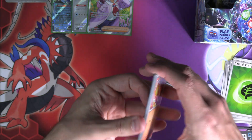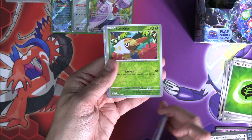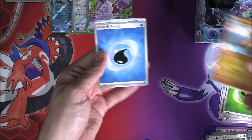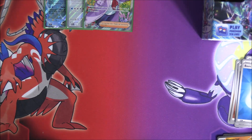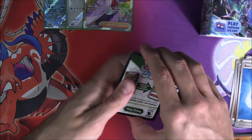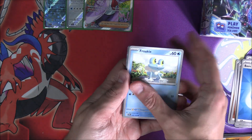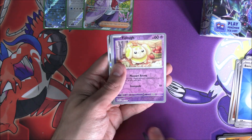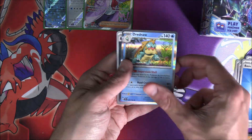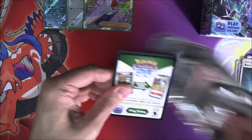Lacy has a special illustration rare as well, but the Full Art looks absolutely amazing. For anyone that doesn't know what it does: shuffle your hand into your deck then draw four cards. If your opponent has three or fewer prize cards remaining, you draw eight cards instead — a nice way of bumping you up later in the game. These boxes are treating us well. We've got a Grubbin Reverse, a Clang, and a Rhyperia Hollow — no matching energy.